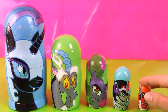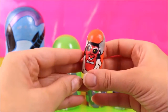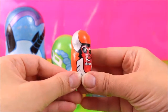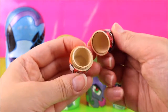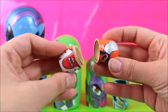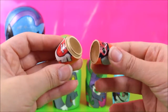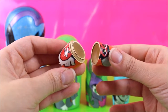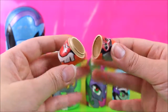So let's see what's inside the smallest of the villain nesting dolls. And this one is of T-Rex. Is he your favourite villain? Let me know! There are no surprises in his nesting doll, but I'm not surprised. He's a villain. He's not going to give us any toys.